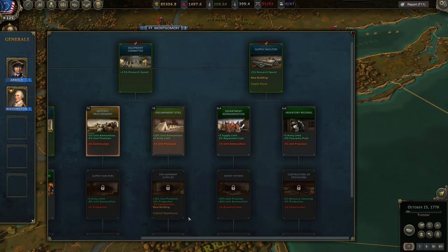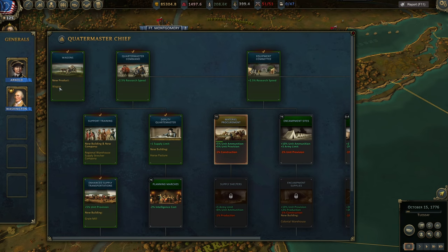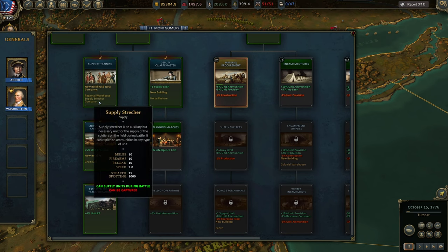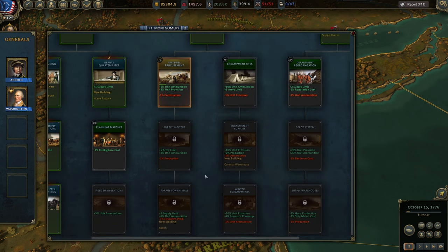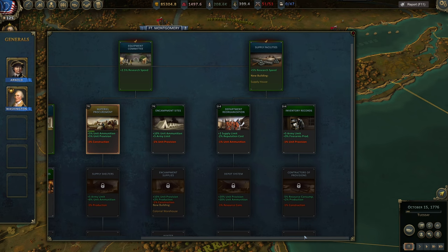For Quartermaster Chief, the first thing to research is Wagon — these are dedicated regiments that follow your troops, providing provisions and ammunition, especially in long battles between 10,000 men on each side where cannons fire constantly and need resupply. Then Horse Pasture is a great choice. You can also go for Supply Company and Regional Warehouse. Grain Mill would increase provisions but is currently in the tech tree without an actual building. Ranch gives 10 horses per week, which is awesome. After that, the rest is your decision based on your stats and needs.